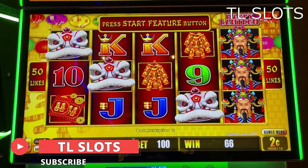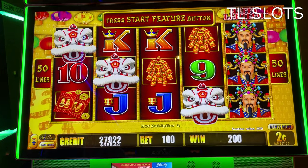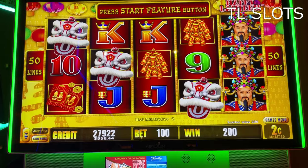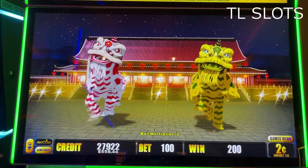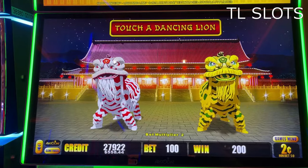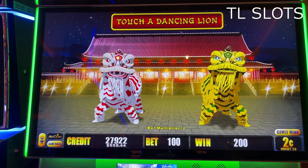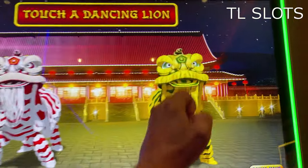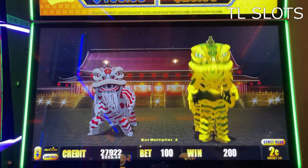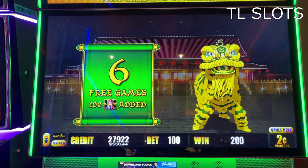And we're back. Two cents and up, two dollars per spin. Fuzzy on the board once again. Let's press this feature and see what we get. Look at the two fuzzies dancing there — red and white, gold and green. We're going to try for the golden green this time. Here we go. Six free games, 100 wilds added. Let's hope for the best.